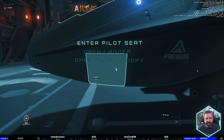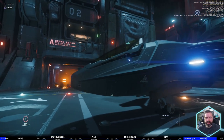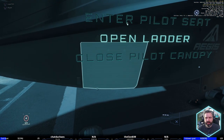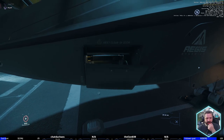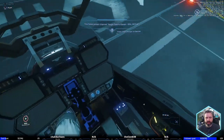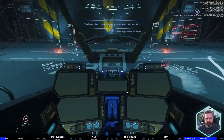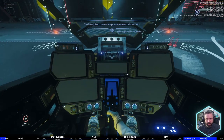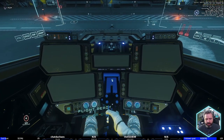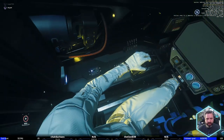Let's get in and open the canopy. All right, let's get into the pilot seat. So this is kind of what I was talking about — there's like no texture in here, it's so flat. Turn that off and look around.